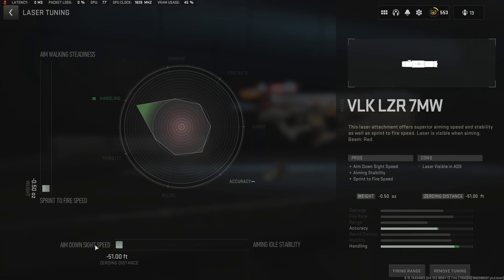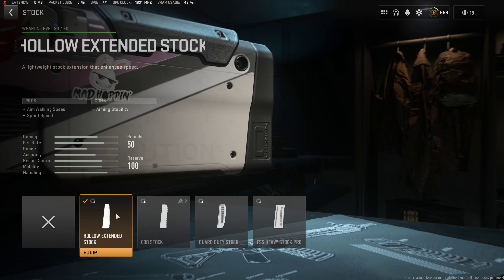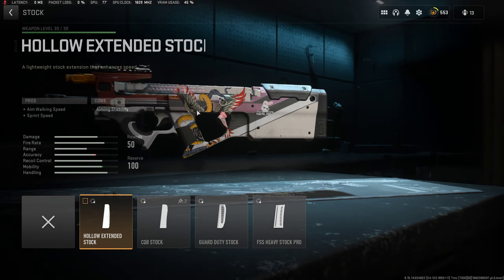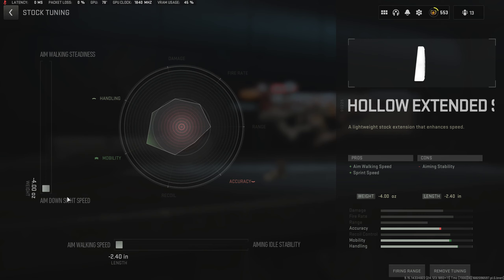Tune it towards sprint to fire speed and aim down sight speed. Then you get the Hollow extended stock — all the attachments on here are for speed: ADS speed, sprint out speed, sprint speed. This one gives you sprint speed and aim walking speed, so tune it towards ADS and aim walking speed. You don't need idle stability and there are no sights on this.